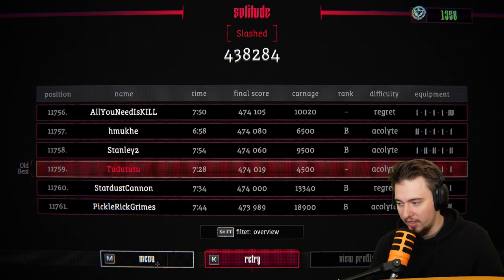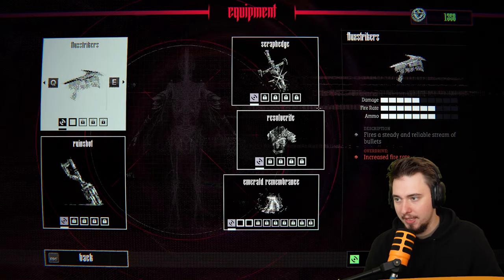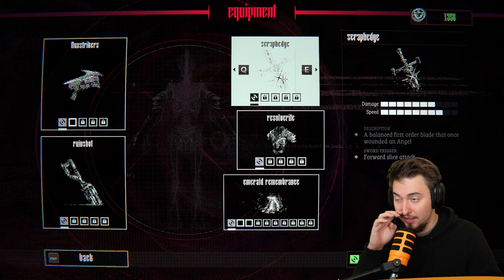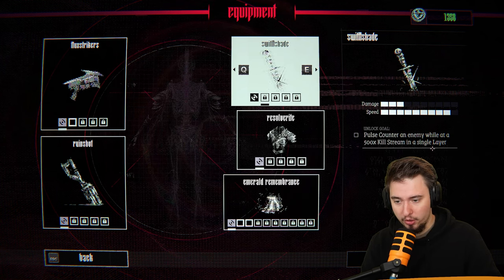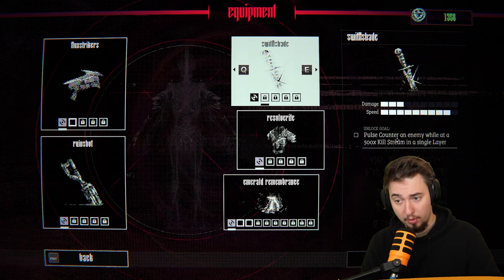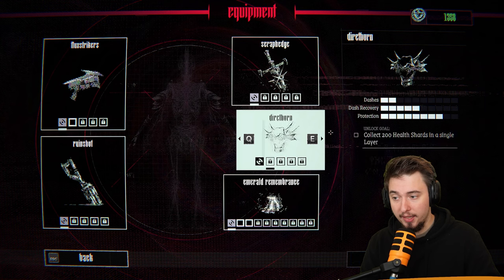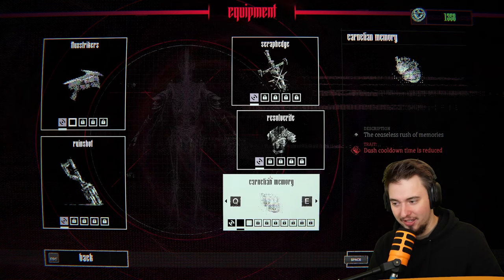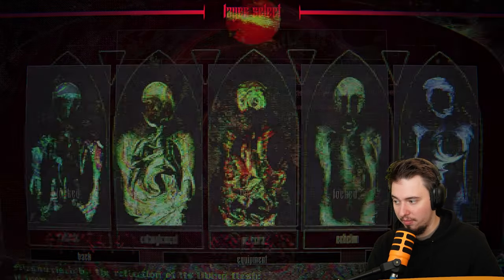Okay, let's retry. Let's go to the menu and check equipment. The other things we can do here — you have to fulfill missions to unlock new equipment, like assignments. For example, our sword: if we want another one, we need to 'pulse counter an enemy while at a 500 kill streak in a single layer.' That's rough. And here we need to collect 200 shards — that's a lot.